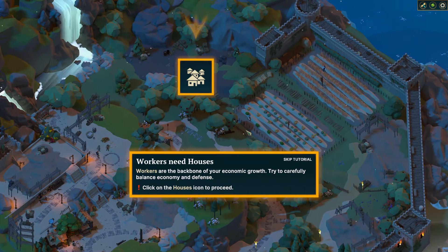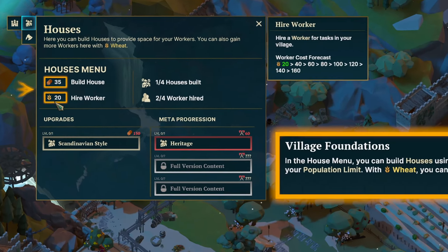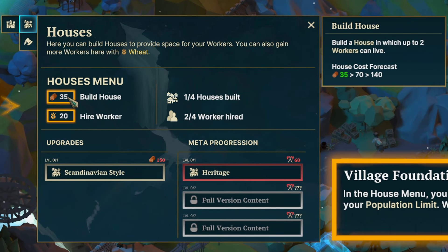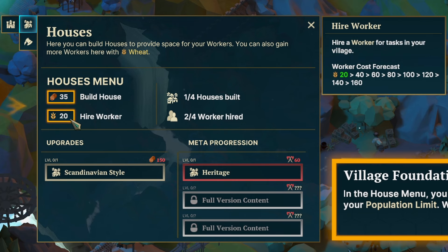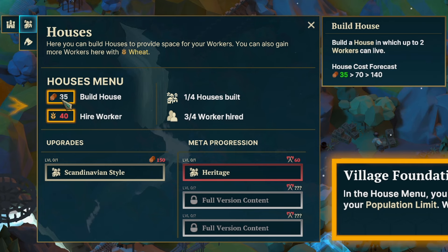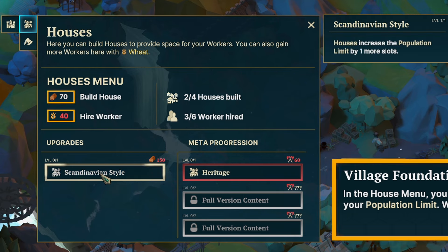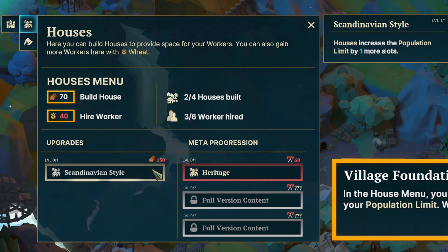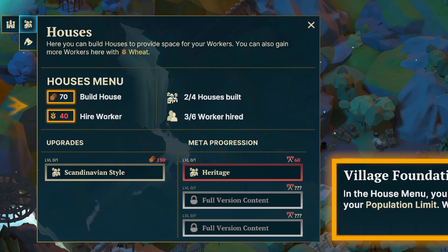We got basic movement and stuff. Workers need houses — workers are the backbone of your economic growth. Try to carefully balance economy and defense. We can hire workers and build houses to increase how many workers we can have in our kingdom at a time. To hire workers we need 20 wheat. We got two out of four houses built, so we can hire a total of six workers. We have three currently. There are also upgrades you can do for 150 wood and for meta points, which we don't have yet, so we'll pass on that for now.